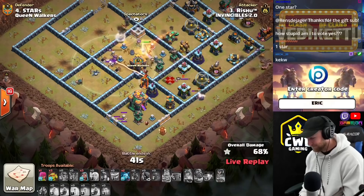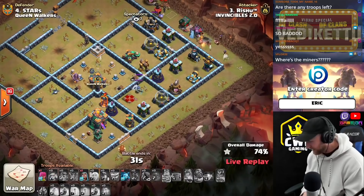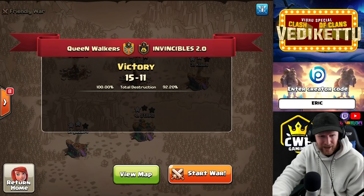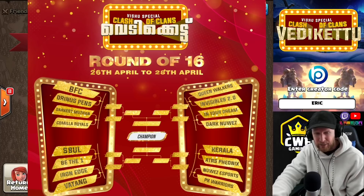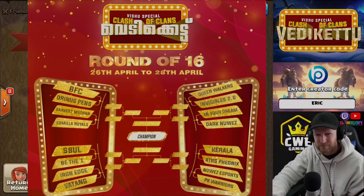They already lost. Invincibles closes out with a one-star for the final attack of the war. S.T.A.R.S. holds very, very strong for this one. A dominant performance here today from the Queen Walkers — a ton of Swag and some really cool attacks, especially that one from Klaus. Every single attack was superb. Queen Walkers will move on to the next round. If I had to predict two teams to go all the way to the Grand Finals, out of the top it's going to be Darkus Mizan or the Queen Walkers — I think they'll meet in the Semifinals, and I think Vatang will sweep the bottom half of the bracket. Hit that like button, hit that subscribe button, don't forget to use code ERIC. We'll see you in the next one.